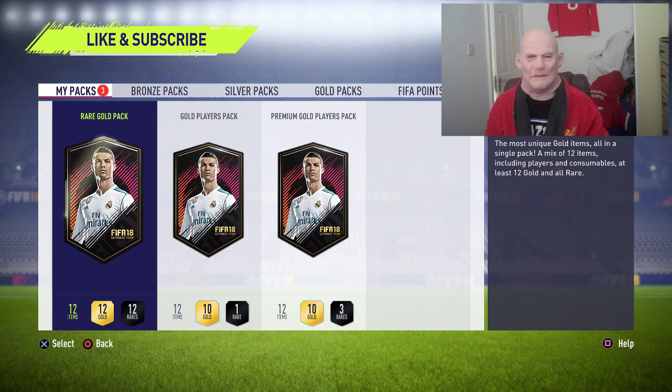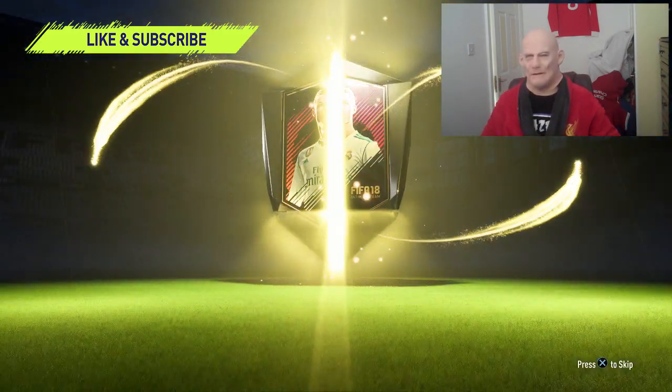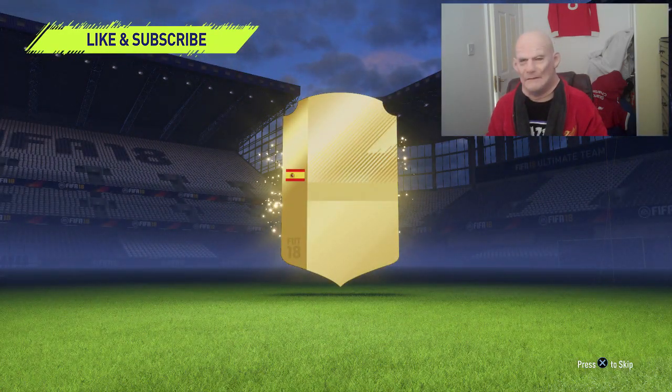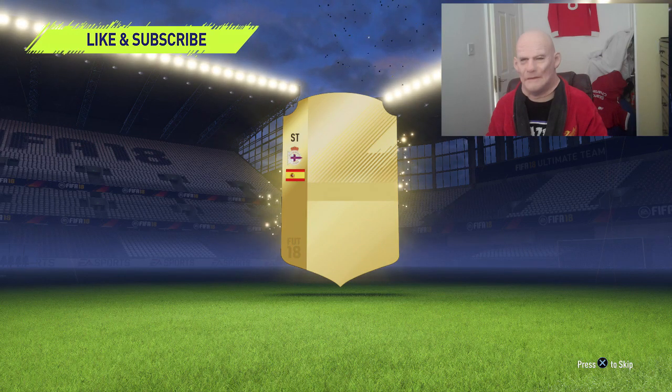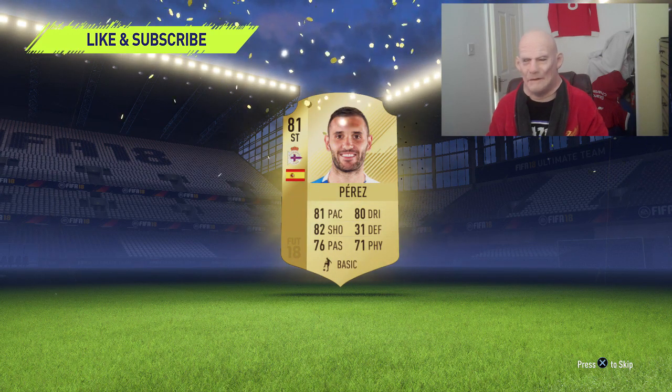Right boys, that's a half decent start. We still have a rare gold pack, a gold players pack and a premium gold players pack. We're surely going to get at least another panel drop. Here we go, we've got a rare gold pack again. Come on baby, flash through the pack — paddle drop. Oh bollocks, for Christ's sake. That's slightly disappointing. What are we going to get here? We get Perez — holy Christ, what a bloody flop he was.